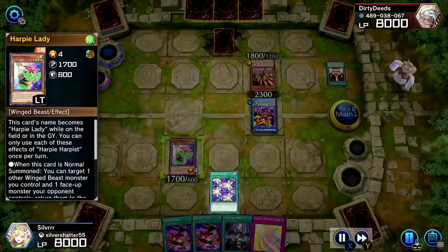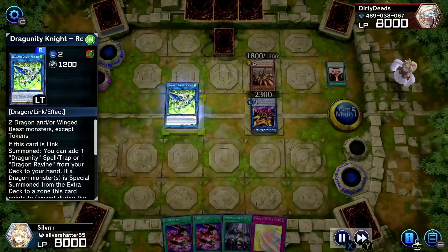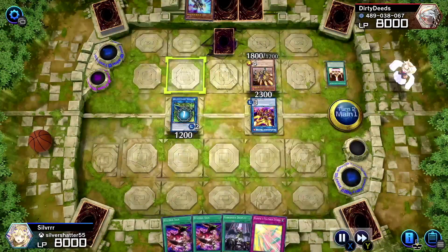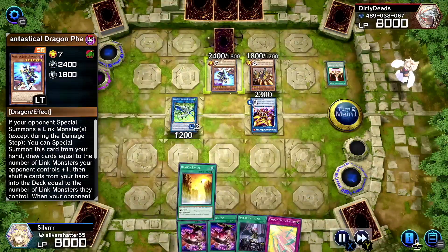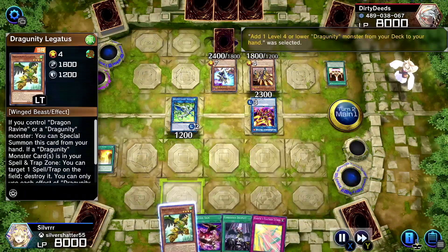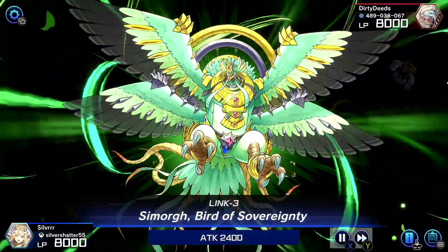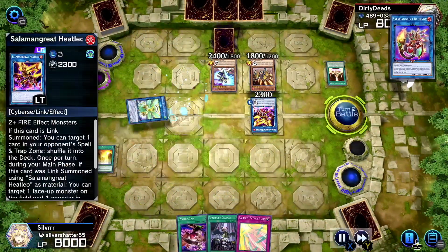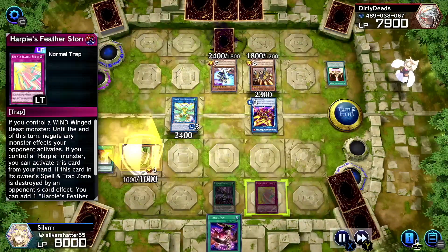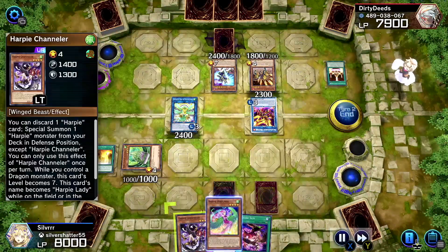We use Harpist and Egotist to give us Sisters, then link away into Romulus to give us Dragon Ravine — it draws so that's actually pretty good. We discard Hysteric Sign to give us Legatus, then bring out Seymour and take out the Heat Leo. Since we don't have Cyber Slash Harpy on the field we have to set Featherstorm.